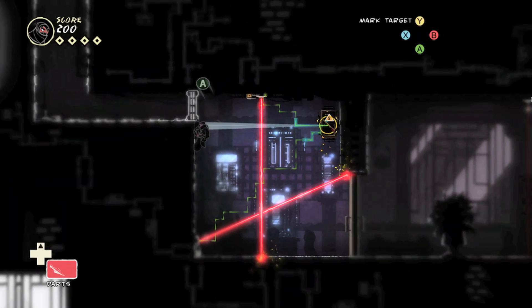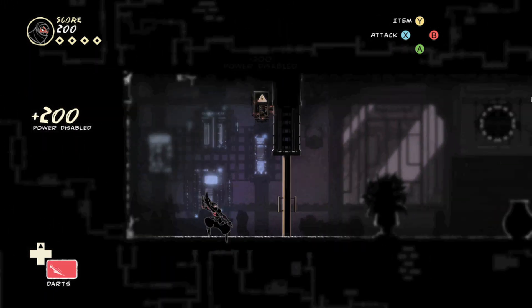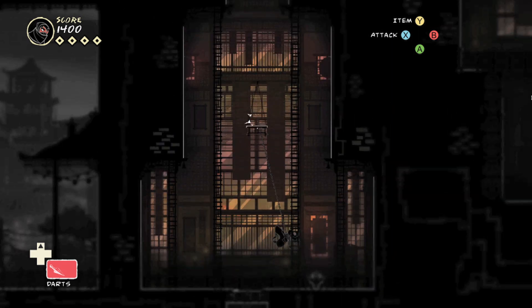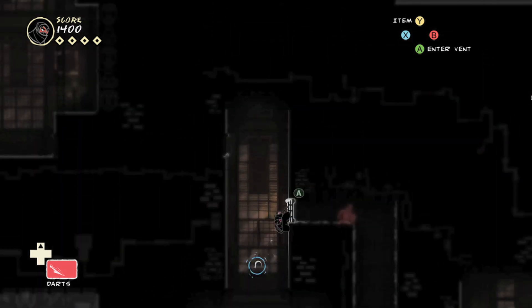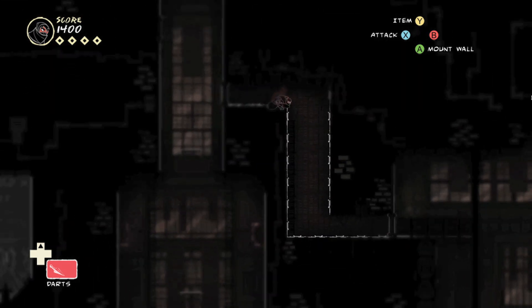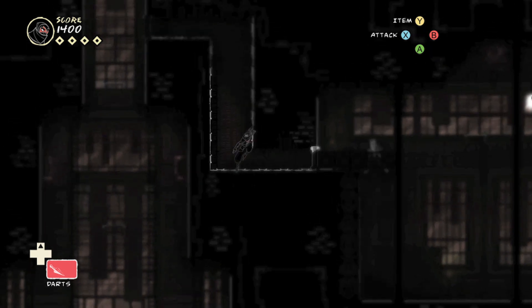Hello internet and welcome to my review of Mark of the Ninja, a 2D side-scrolling stealth game. A game in which you're playing a ninja had better have tight mechanics, and this game does. You're gonna climb walls, fly through the air Spider-Man style with the help of your trusted grappling hook, and kill enemies in numerous ways.